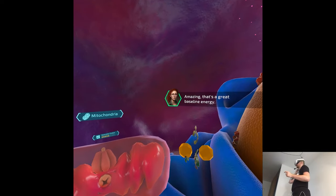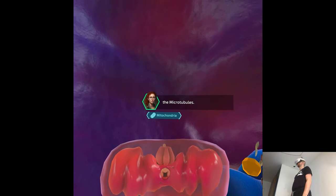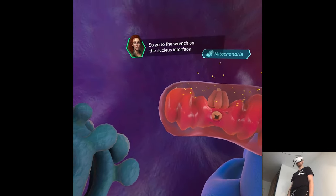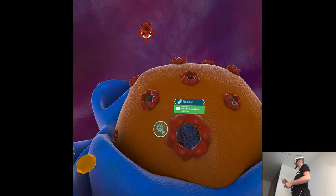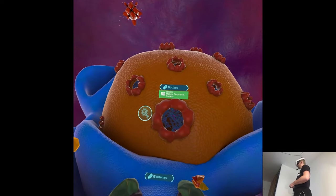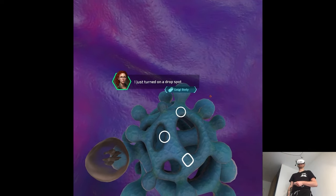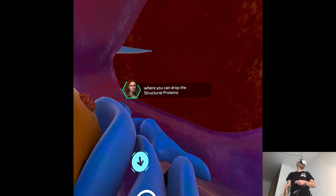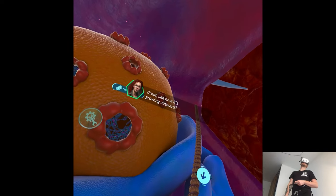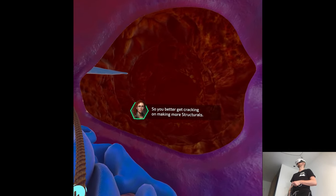Amazing - that's a great baseline energy. Let's keep bringing Cell X online. The next step is to build the cell's lifelines - the microtubules. They're the cell's skeleton and highway system all at once. To build microtubules, we need structural proteins. Go to the wrench on the nucleus interface and start making a few. Take the mRNA to the ribosome to start building the structural protein, then from the ribosome to the big blue Golgi. Drop the structural proteins to start building the microtubules. That microtubule is going to need three structurals to reach the outer membrane, so get cracking on making more.